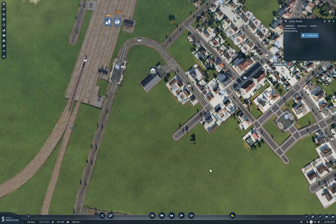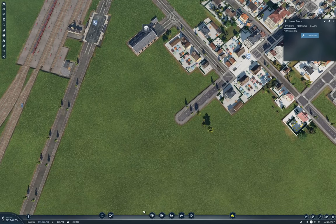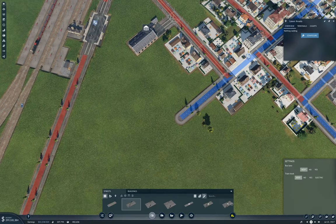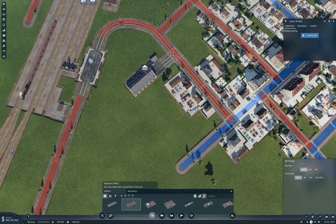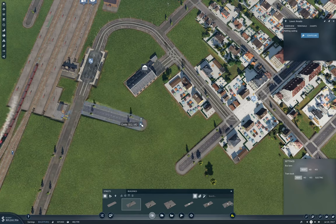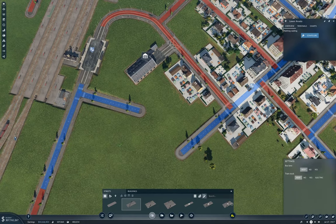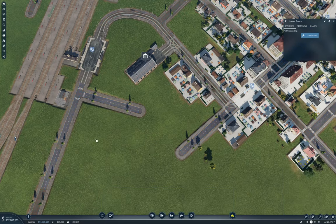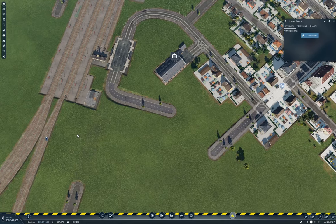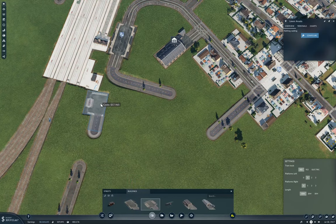Ah, that's what I can do. Streets — I want straight. So I can bring a street off like this. If I upgrade these, well, what I can do then is put the truck station here.